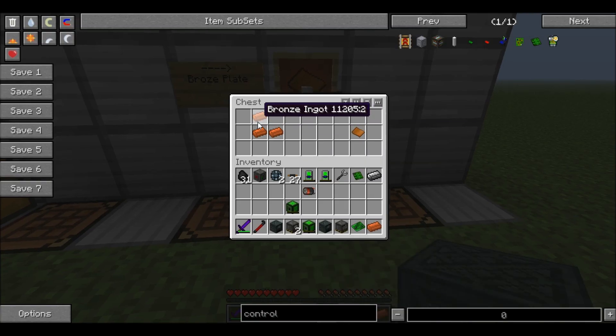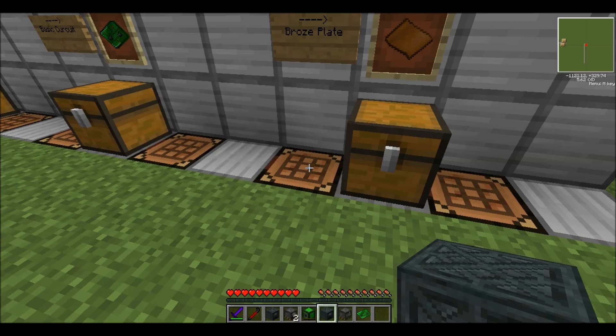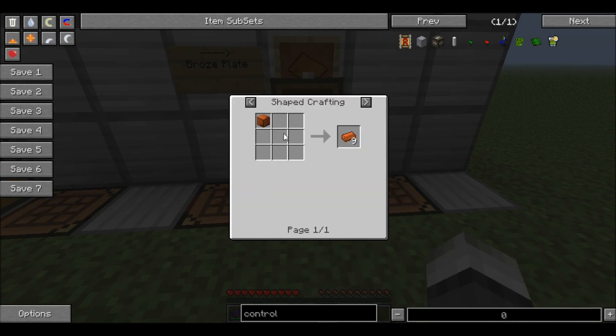In order to build the bronze plate, really simple: take four pieces of bronze. That's all you need to do. And in case you're wondering how to make bronze, it's pretty easy as well.